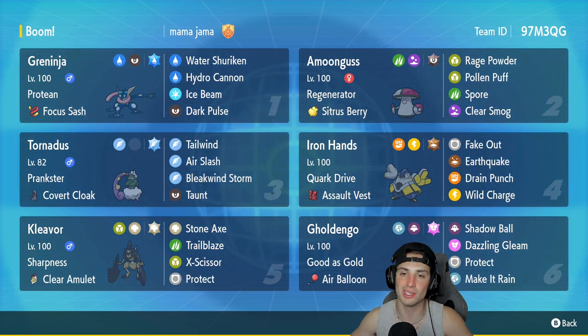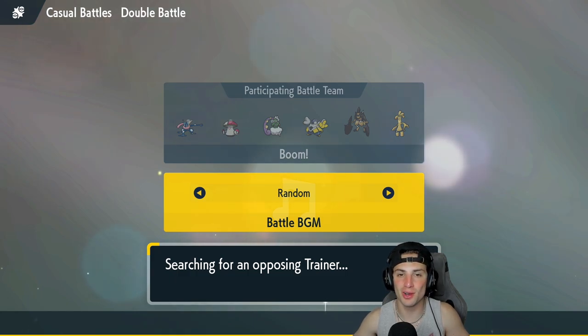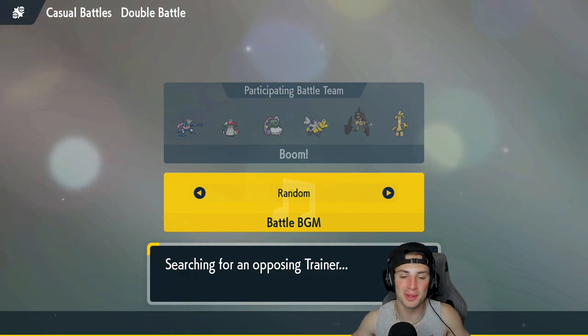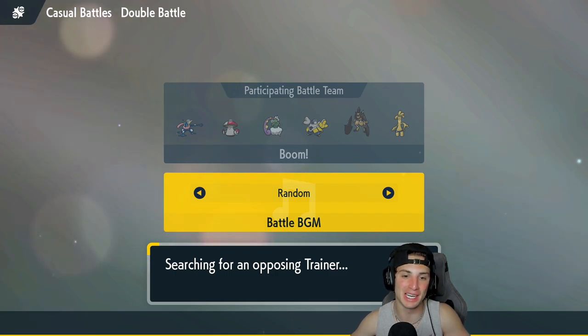If you want to rent this team for yourself, the rental code is in the top right-hand corner. Let's get after it — let's hop on that casual ladder and showcase Greninja for Regulation D. We're loading up match number one. If you guys have Regulation D teams for me, leave them in the comment section down below or DM me over on Twitter. I would love to get my hands on all different types of teams and Pokemon for Regulation D.